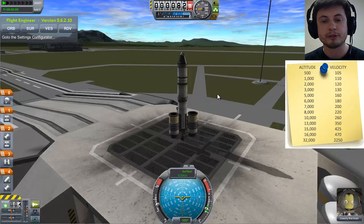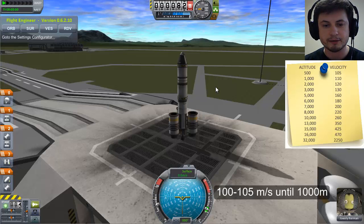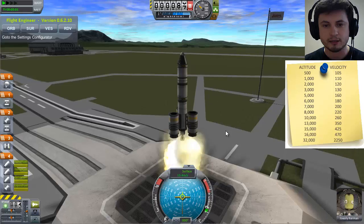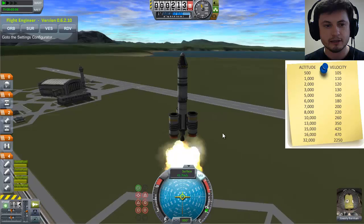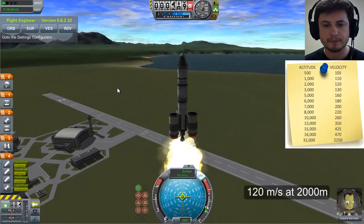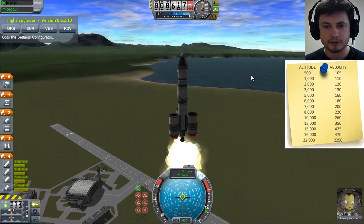To hit 100–105 meters per second in the first kilometer, I actually need to decrease my thrust completely because these boosters are really powerful and can reach that speed without my main engine. Then at 2,000 meters you should be going 120 meters per second, so I can go a little bit faster.